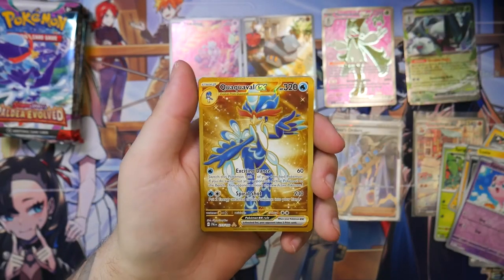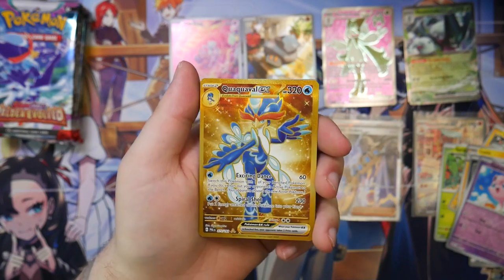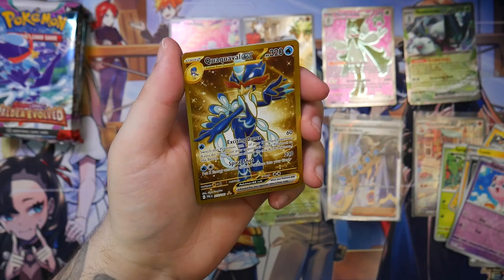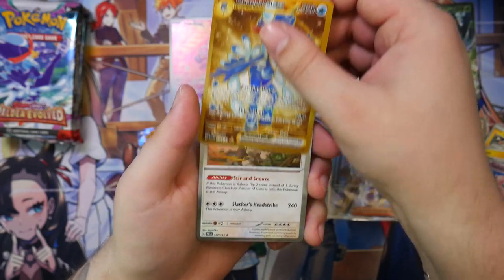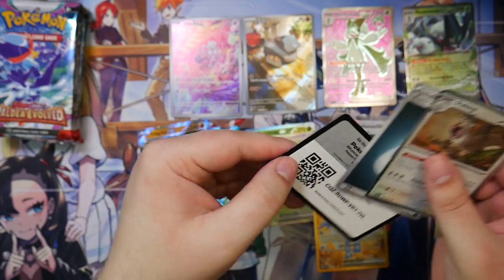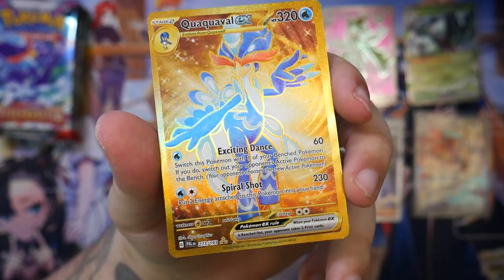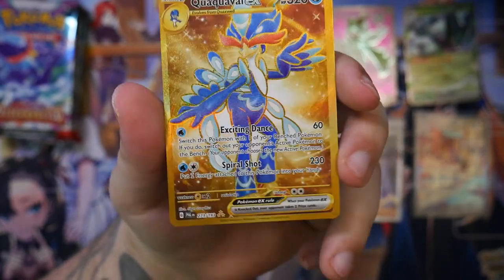Yo! Quaquavel EX in gold! Honestly, I didn't believe we'd pull something else from this booster box. Yo, brother! We've got the Quaquavel in gold. Talk about a stacked booster box. If this trend continues with coming expansions, this is great — so many pulls from a booster box. Quaquavel, you beautiful bastard.